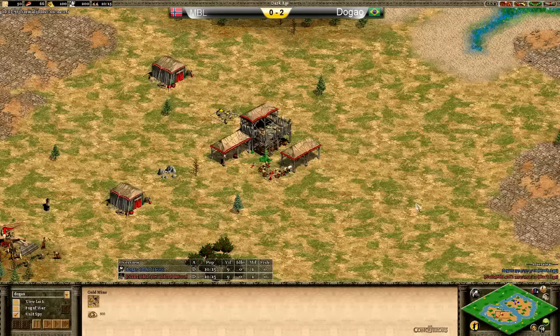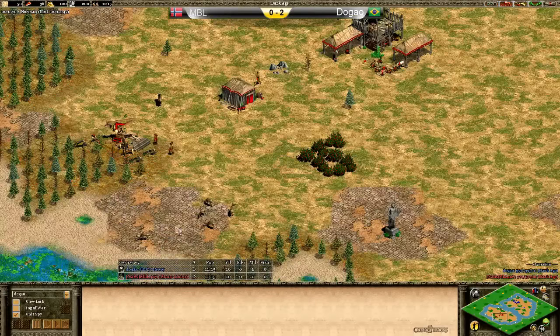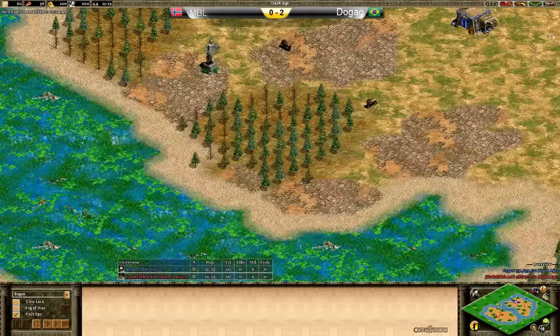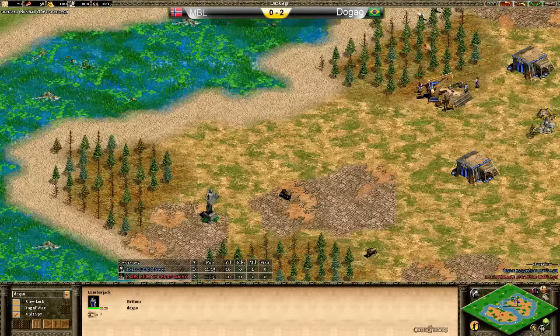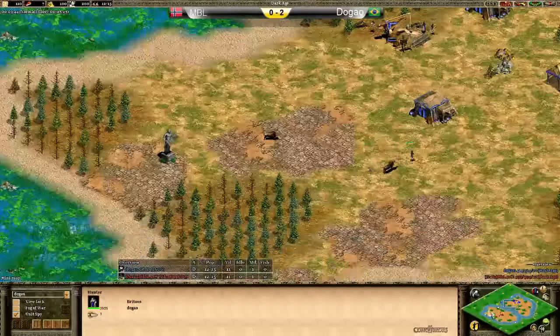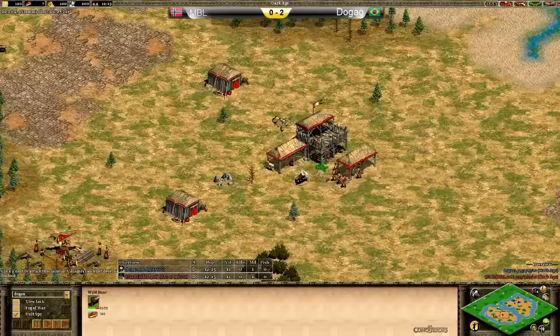It's a challenging map because you can't just do a simple wall-up Drush FC, really — it's just the fact that you've got this tiny bit of gold. You can get easily punished by a flush if it knows where your gold is. You can go for a Drush into a flush if you feel like it. We could see a really heavy full-on feudal war here. I feel like MBL could take this game because he likes doing feudal war aggression — we saw it from game one, but it didn't work out then because Dagao had fully walled up and put a defensive tower down. MBL kind of overextended while Dagao was actually doing a Drush Flush maneuver, which ended up paying off.